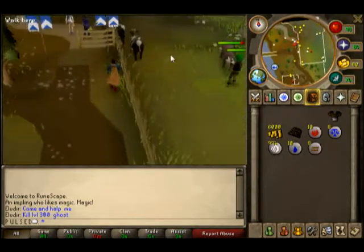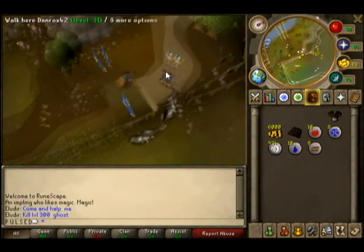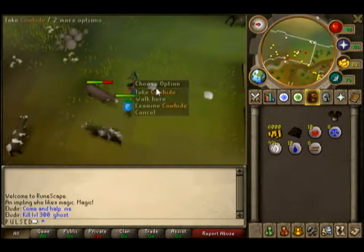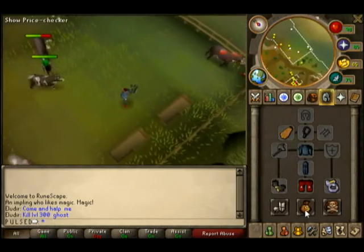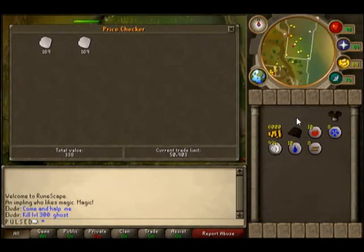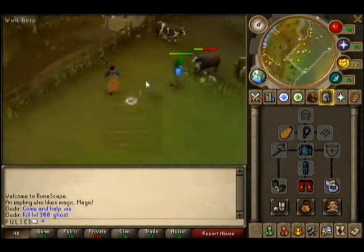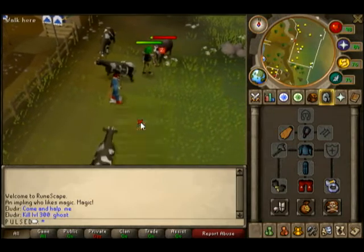People usually leave bones and stuff all over the ground. Right now I'm in a members' world, so you won't see many of them here. But people do leave cow hides and bones along the ground. As you can see, they sell for an alright price — 169 GP each. That's really good money to start off with, so just pick up anything you find, like raw beef, bones, and cow hide.